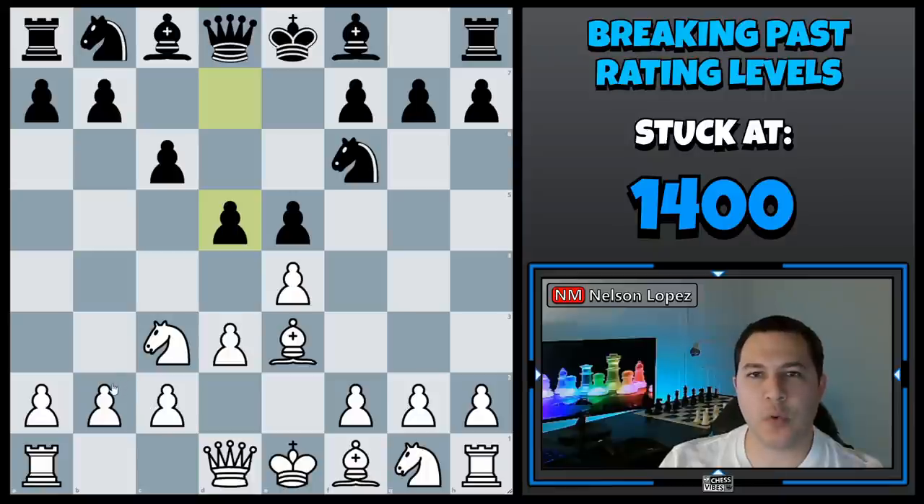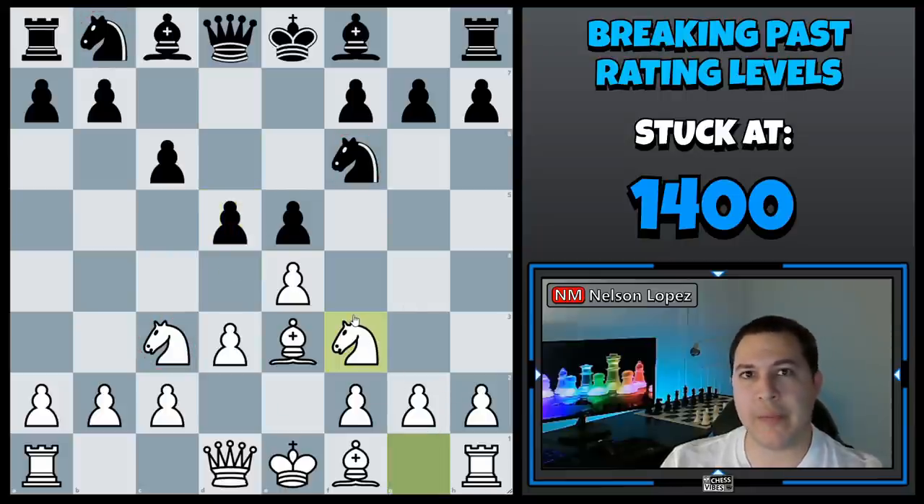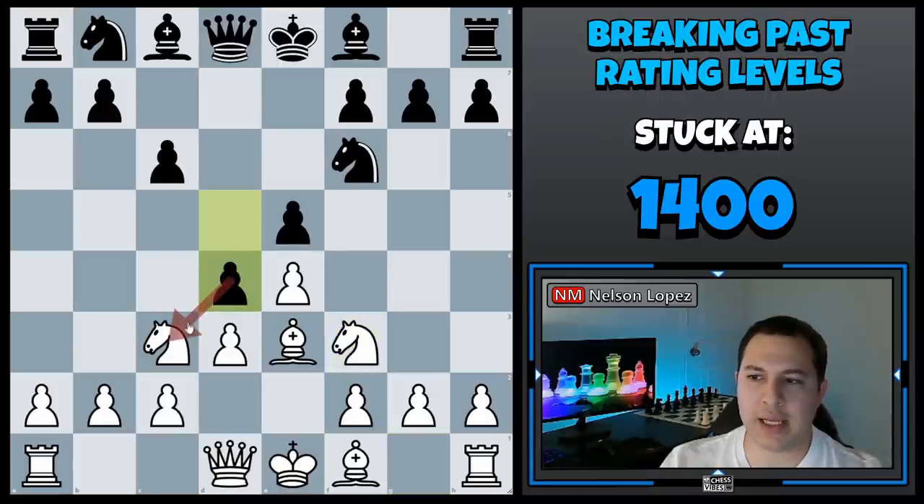For the tip on how to prevent forks: most of the time that forks happened in the positions I saw were from pawns being pushed forward or from knights. In this example, a lot of players would play something like knight f3, just going about their normal developing, and then bam — d4 happens and they lose a piece.